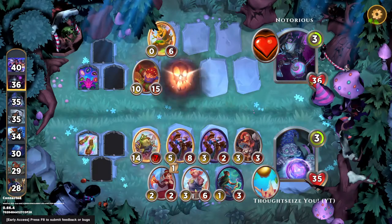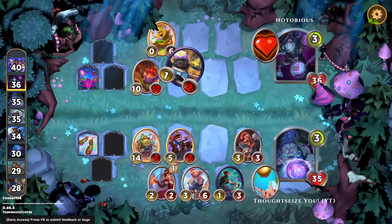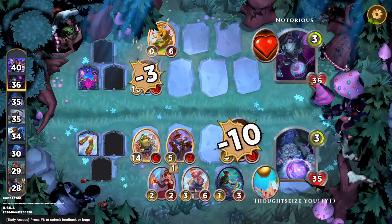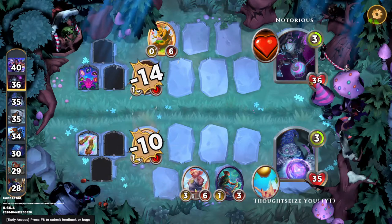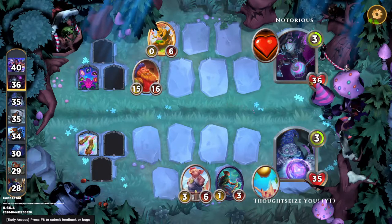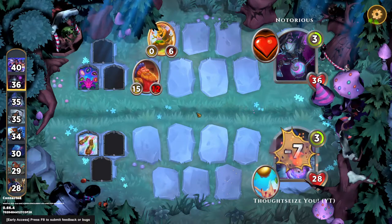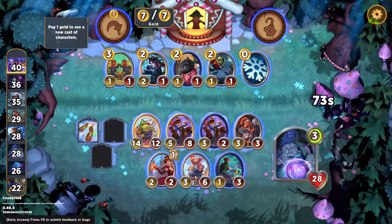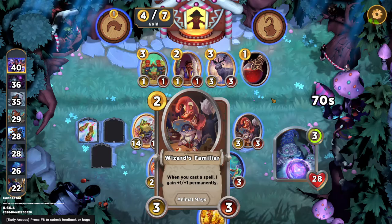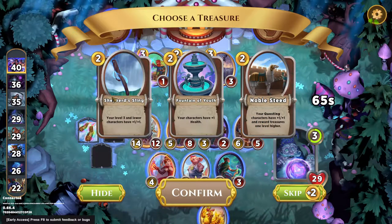Alright, up against Potion Master. I'm pretty surprised to see them where they're at — they don't seem particularly strong. I guess this is a pretty big dwarf. Now we're losing to that. I guess plus six health does make a difference. Let's roll this, take this. And we get nothing great. I will take Fountain of Youth, I guess. Actually, I'm going to just keep all these and save the gold.